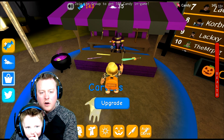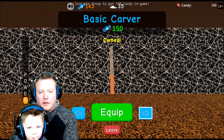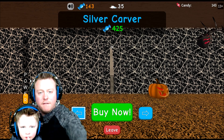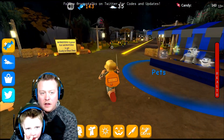Peter wants a new carver. Carvers allow you to carve the pumpkins up quicker. Alright, so we have that one — this is the next one. You need to get 425 candies to get that. If you want to get the next one, you need to get to work and go get some more.